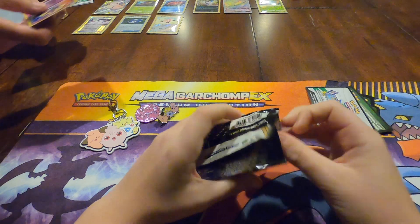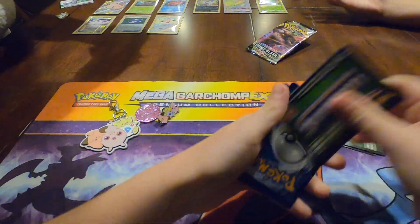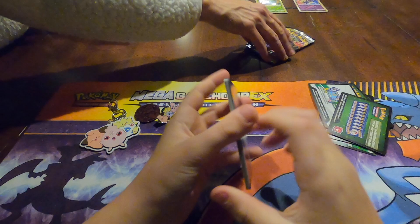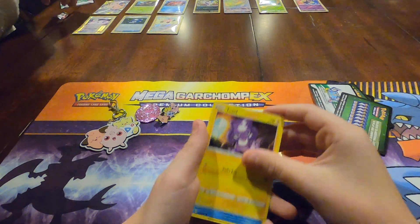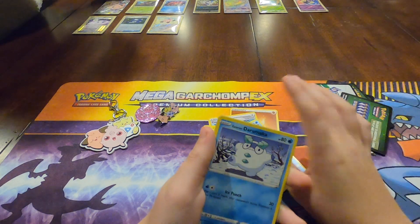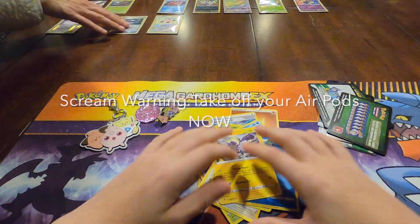One, two, three, four. We got Fighting Energy, Capture Energy, Charjabug, Shuckle, Toxel, Galarian Mr. Rime, Snover, Pidove, Galarian Darmanitan, and a Politoed Hollow. And a Toxtricity as the rare.